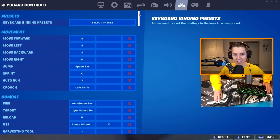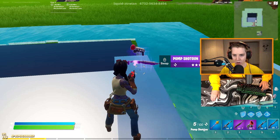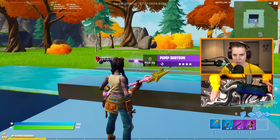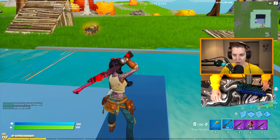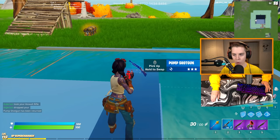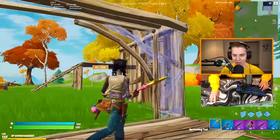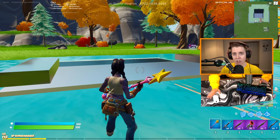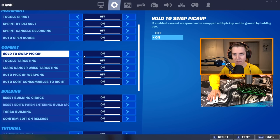With two keybinds on the interact key, anytime I just want to use normal scroll wheel I can pick things up really fast. But say I want to swap it into my third slot — I hold down the other keybind, which is X, and it swaps it out. So now I have a much wider range of options for how I pick up weapons, giving me more control of my inventory. If you're trying to eliminate any awkward situations, you really should have hold to swap pickup on and two different use keybinds if you use scroll wheel. 200 IQ.